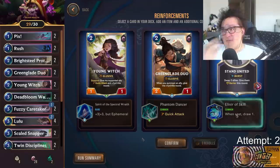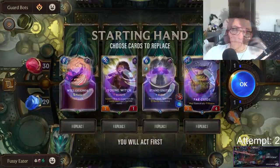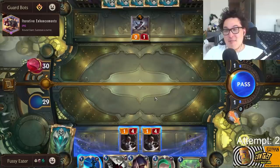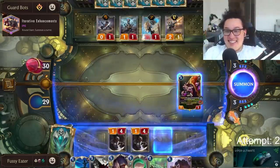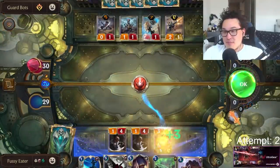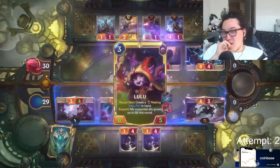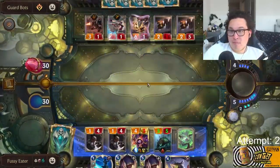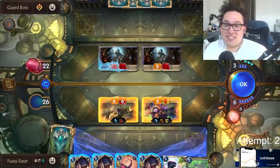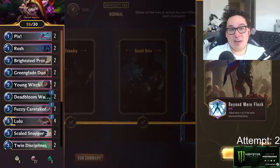Guard Bots should be kind of scary for this challenge with the 8/8 T-Hexes they generate every turn, but Guard Bots actually have a pretty small deck — only about 20 cards. Normally I'd leave their small units alive so the board is too full to summon bigger turrets, but with free freezes every turn and free Lulu barriers, I decide to actually trade down the board. A Time Bomb wipes the board on turn 8 and the strategy pays off. Once we're freezing and barrier-blocking T-Hexes, they're not doing much. We heal back to 26, pick up Deadbloom Wanderer with Spell Shield for the final draft, and there's only one opponent left.